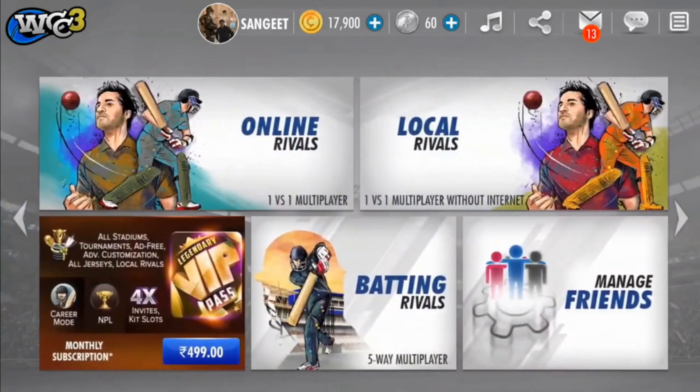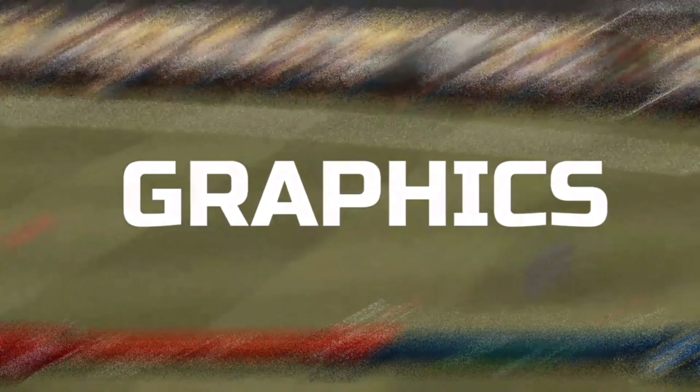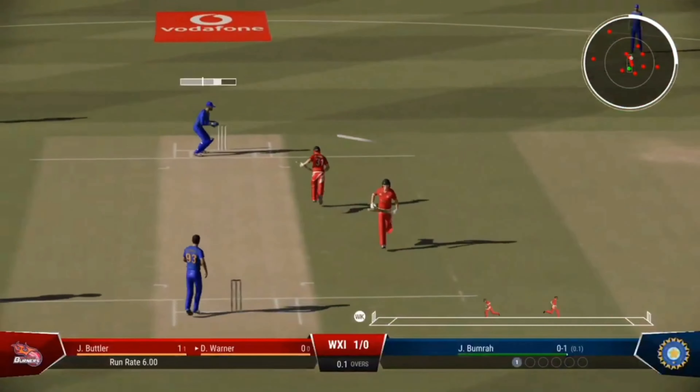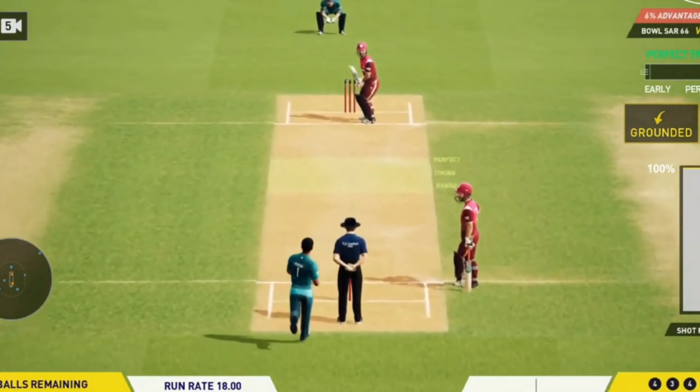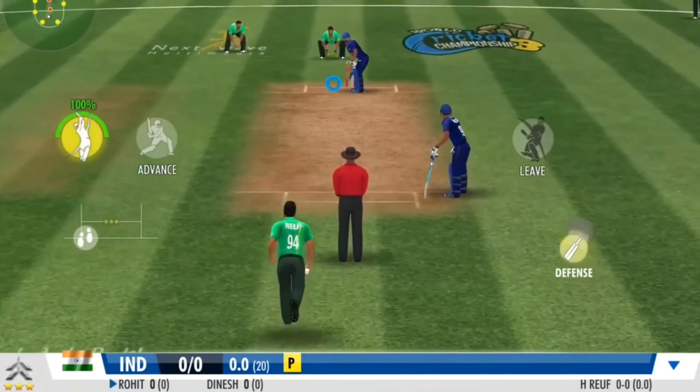Now let's talk about graphics. It is obvious that Dream Cricket 24 is a licensed game so its graphics are very good, whereas WCC 23 is not very good in this regard.